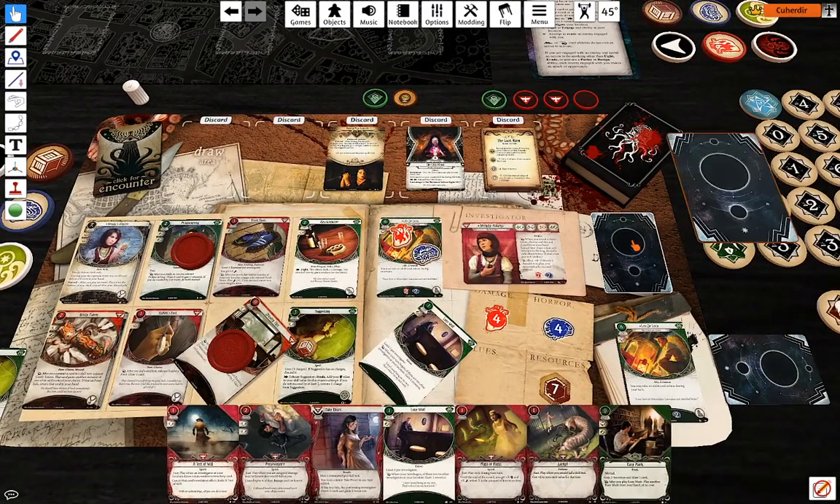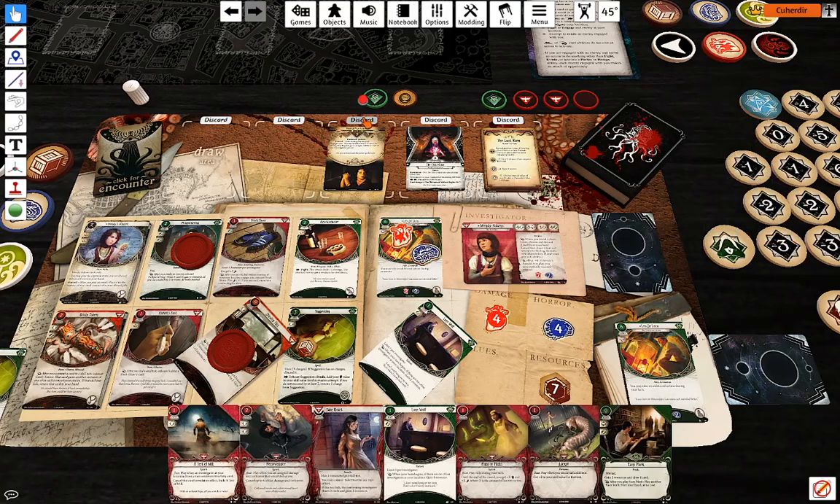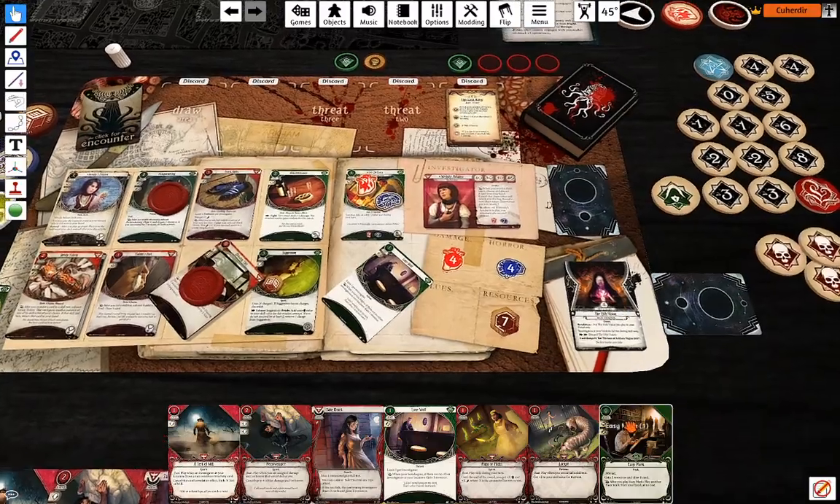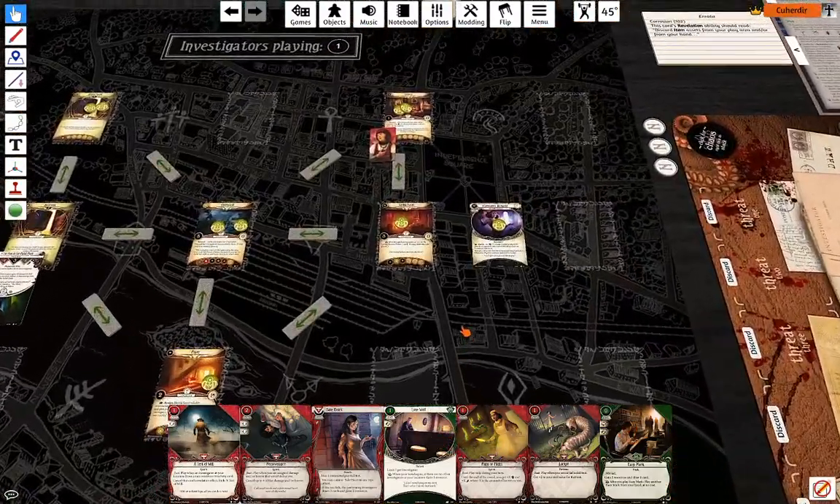Minus one — that's fine. I'm going to pay two for Eucatastrophe and she's gone. I'm going to discard the Thirteenth Vision because why not.